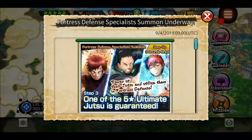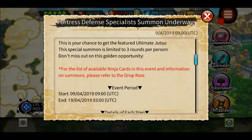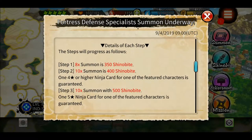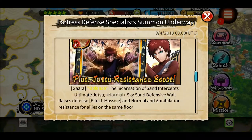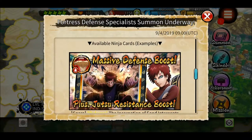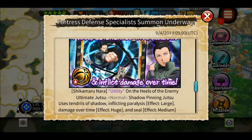You can summon on this banner and can get either Gaara's new ultimate, Shikamaru's new ultimate, or Sasuri's new ultimate. Three-step summon: 350, 400, 500 — five-star guaranteed. I like Gaara's old ultimate because it is good, and Shikamaru's new ultimate is good too.